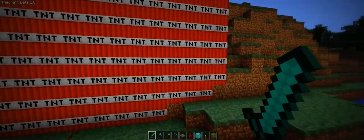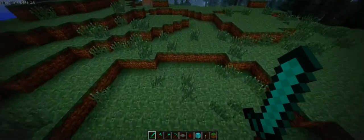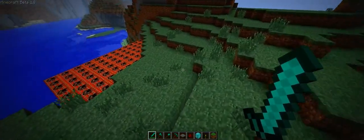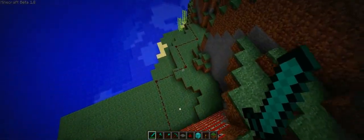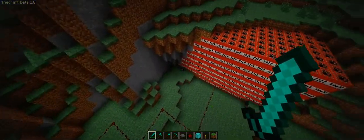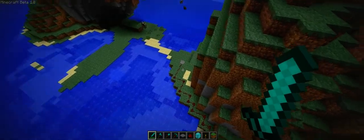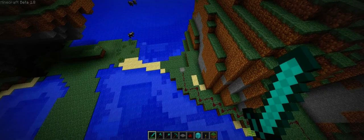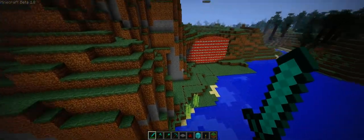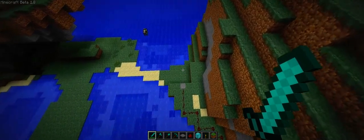Essentially what I've done is built this entire cavern — it finishes right around here — but I've filled it with TNT and a redstone thing. This isn't a mod I'm doing to fly; this comes in Beta 1.8, it's the creative option. So essentially once I press on that stepping stone, I'm gonna stop speaking because of the lag and because the explosion will be going off.